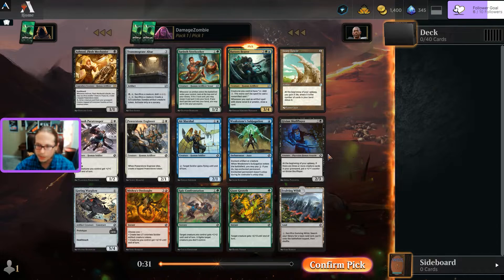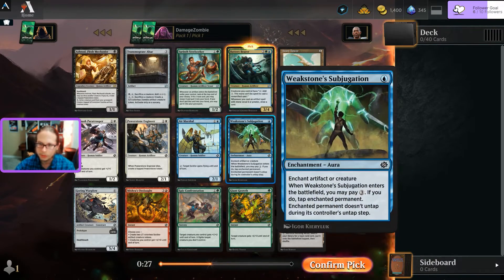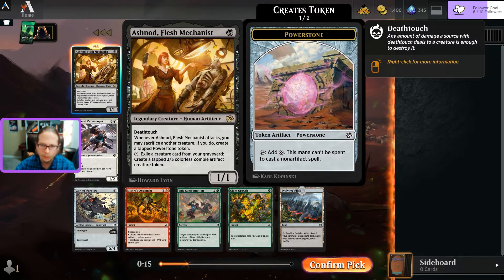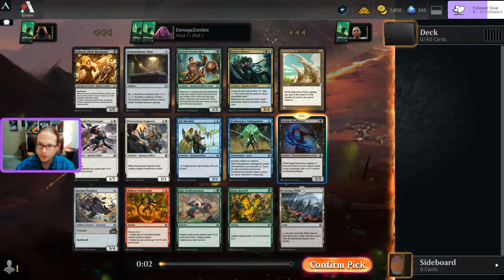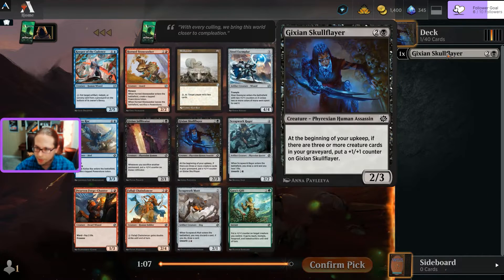Thirty seconds is not enough time to figure out what I'm going to do, especially when I'm still learning all these cards. There's a Weakstone Subjugation - that's good blue removal. Creatures I control have... can't be countered. There's Skull Flare too. So many choices - I'm going to go with Skull Flare over the Mechanist, because I want to make them bigger if I have creatures in the graveyard.